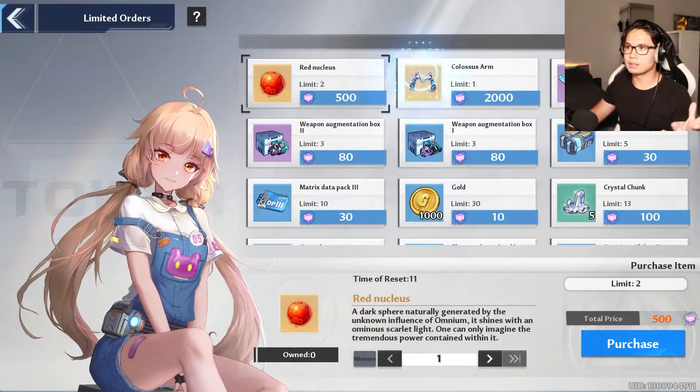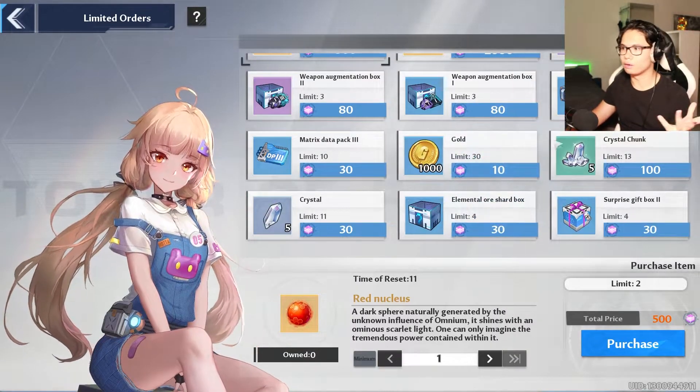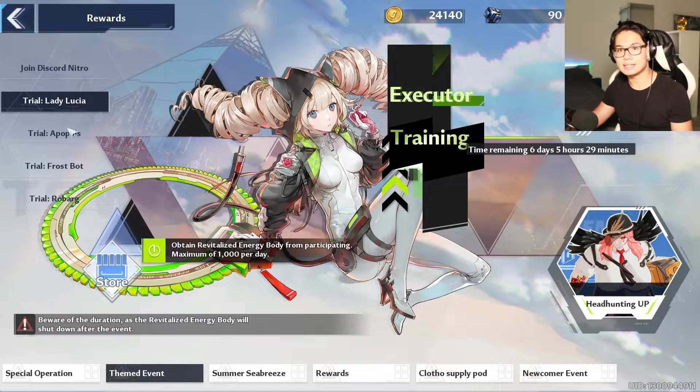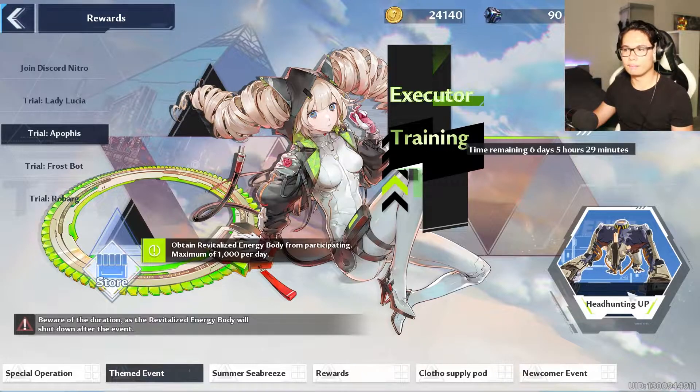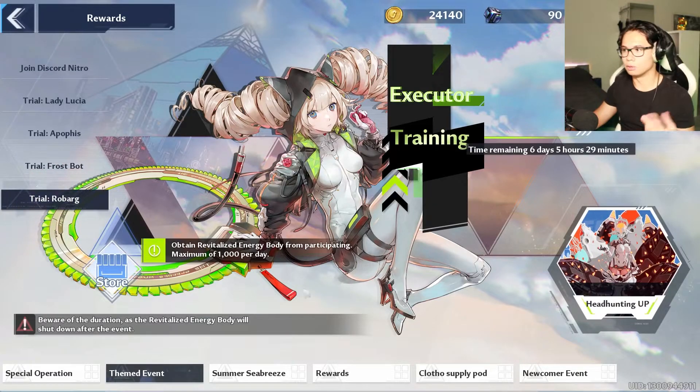This is what you can buy: Colossus Arm, which is good for PvP, and red nucleus, obviously. All of this is quite useful, so just do it. Those are the bosses — Lady Lucia, Apophis, Frostbott and Roebuck. It is up to you what you want to do.